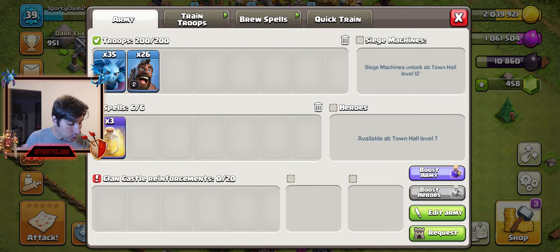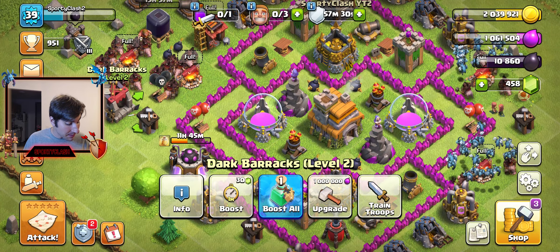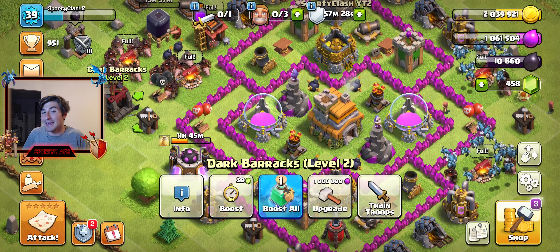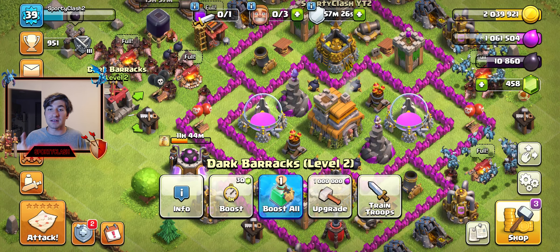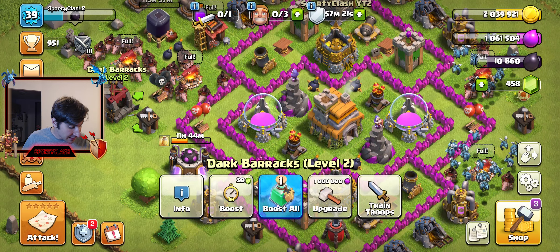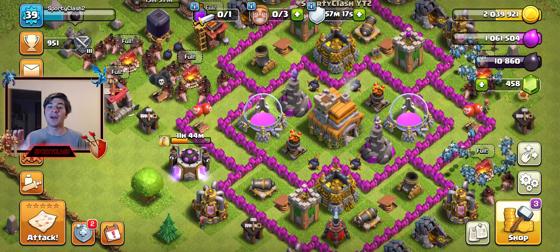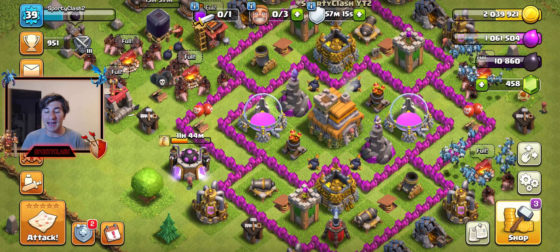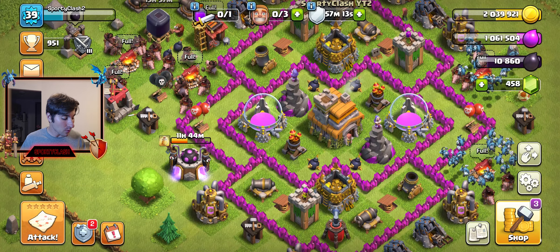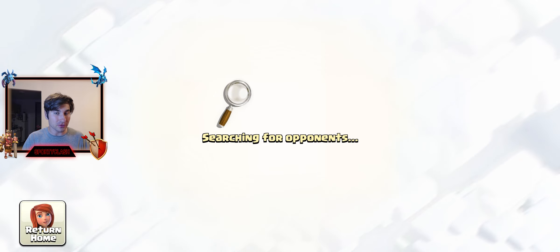So that's 26 Hogs and 35 Minions — let's see how this goes. I did upgrade the Dark Barracks so I could get Hog Riders: Dark Barracks level 1 unlocks Minions, level 2 unlocks Hog Riders. The Heal Spell isn't fully maxed out just yet, but it should do fine. As always, we'll be finding Town Hall 7s to attack.